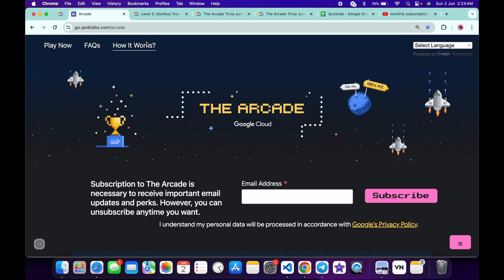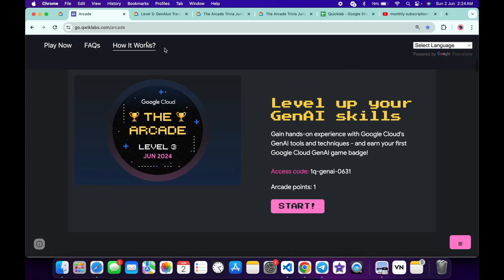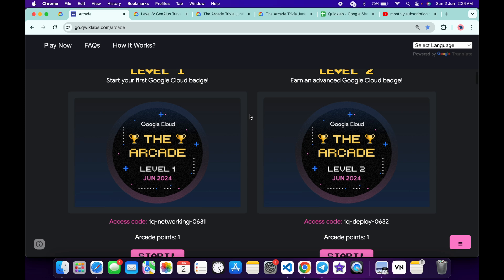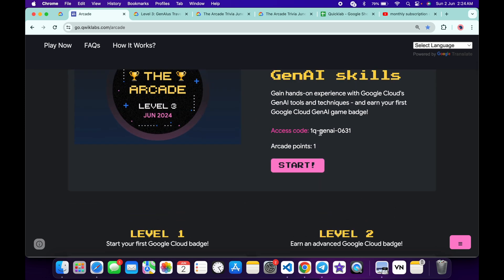Hello guys, welcome back to the channel. Finally, the last games of arcade phase one are live now. If you just simply scroll down to the arcade page, from here you can see level 3, level 1, level 2 — all these games are live now. Basically, what you do is just simply copy this access code.